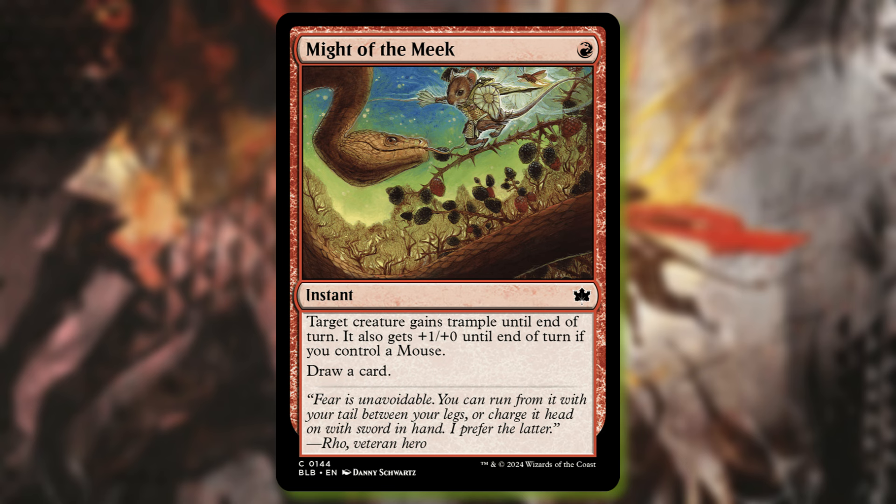Might of the Meek is one red instant. Target creature gains trample until end of turn, plus level zero until end of turn. If you control a mouse, then draw a card. Definitely a card geared more towards drafting or maybe a mouse-type deck. It's certainly not game-changing or groundbreaking, but it's not a bad card by any stretch of the imagination — it just sort of exists. I did want to cover it because it was here.